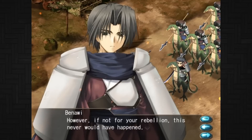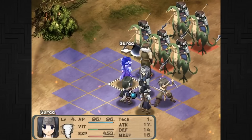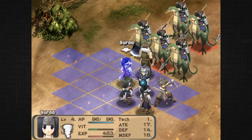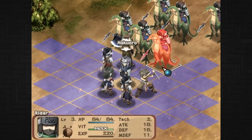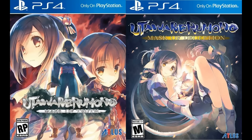Utawarerumono: Prelude to the Fallen was released for PC back in 2002, developed by Leaf and Aqua Plus. It never came out of Japan, and it also got a bunch of ports for consoles like the PlayStation 2 and PSP, all exclusive to Japan. However, sometime later they decided to remaster this very same game for the PlayStation 4, PS Vita, and Steam — but they did this after they had released the sequels, Mask of Deception and Mask of Truth. And that is where the confusion starts.